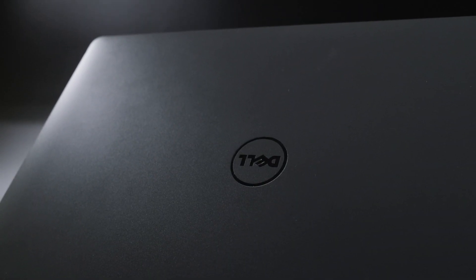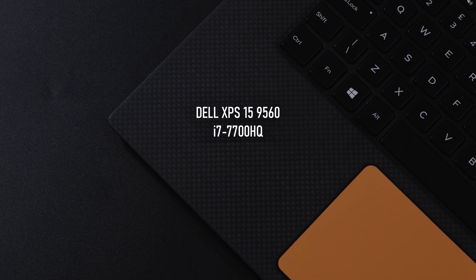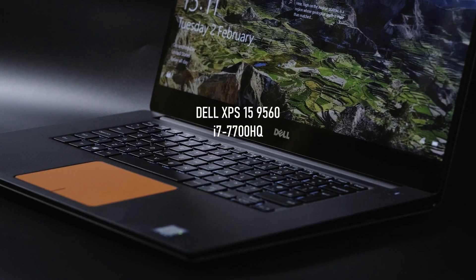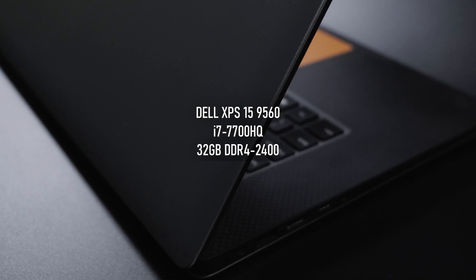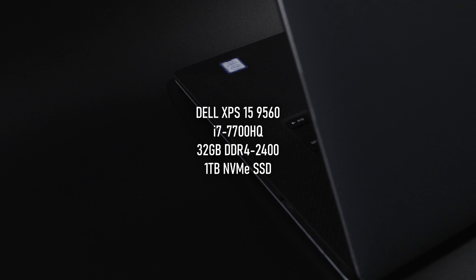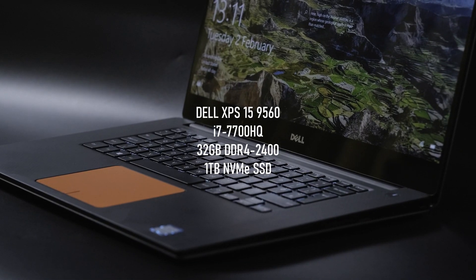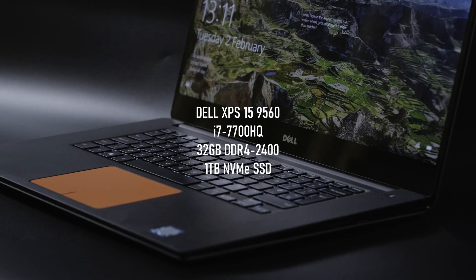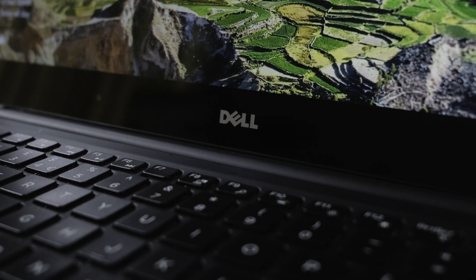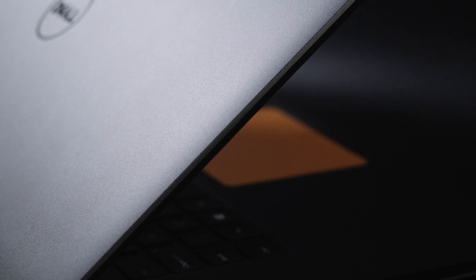First, a quick intro to the system. I'm testing on my Dell XPS 9560 with an i7-7700HQ, 32GB of dual-channel DDR4 2400 RAM, and a 1TB NVMe SSD. This is not a particularly optimal spec for iGPU gaming. The laptop has no room for adjusting clock speeds of the CPU or integrated graphics, and although at least the RAM is dual-channel, it's still only operating at 2400 speed.